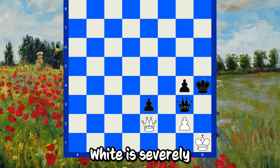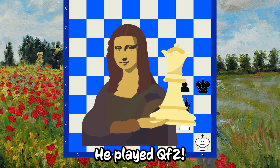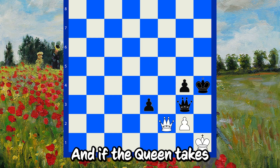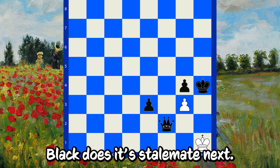Here in the next one, White is severely under pressure, but he managed to find such a beauty move. He played Qf2. If the pawn takes, we have a pretty stalemate. And if the Queen takes, we have this little move, G3. No matter what Black does, it's stalemate next.